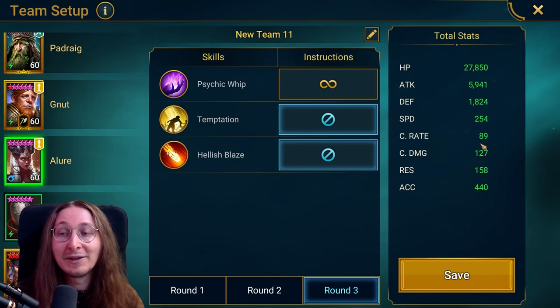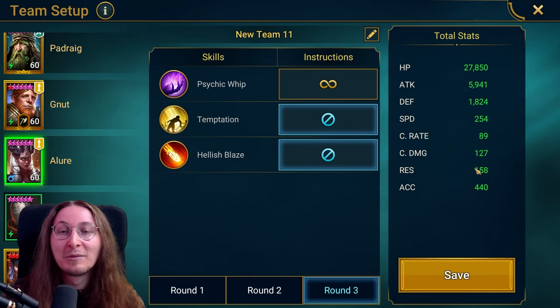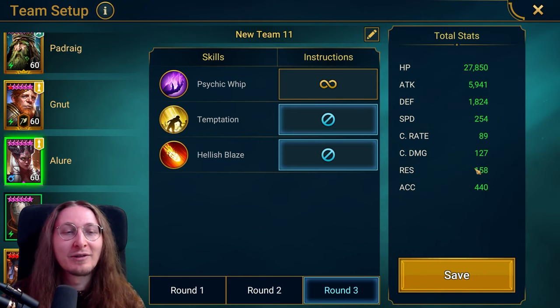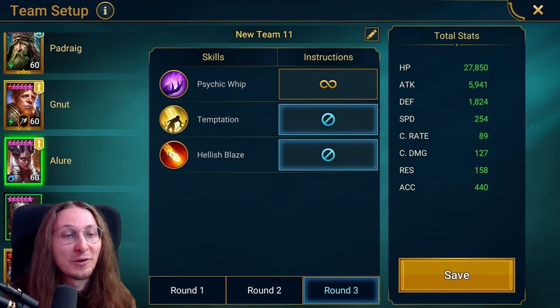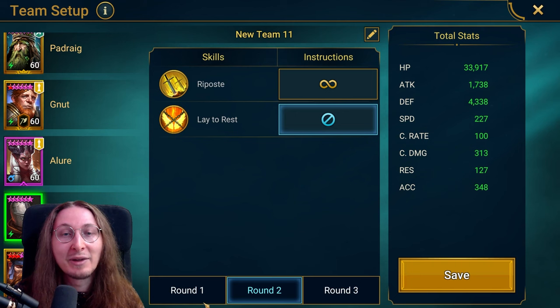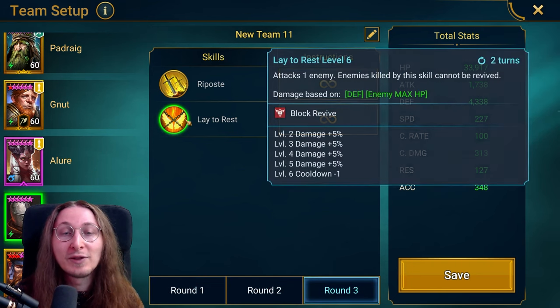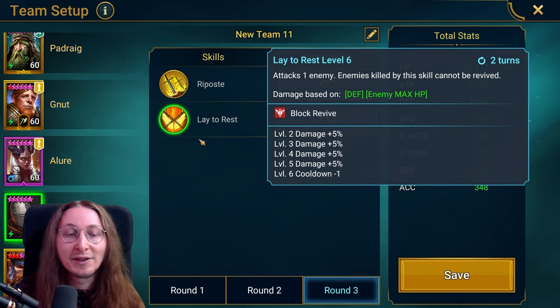I don't even have max crit rate here, but it really doesn't matter. I've been moving my gear around a lot for Cursed City and so on, and I probably stole some of her gear a couple of times — this isn't even optimized at all. As you can see, it's pretty casual to do this if you have the right setup. With Armager, I guess you kind of want to save the A2 for the boss since it does damage, but it doesn't really matter.